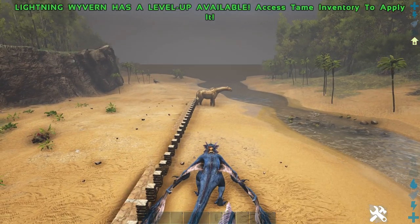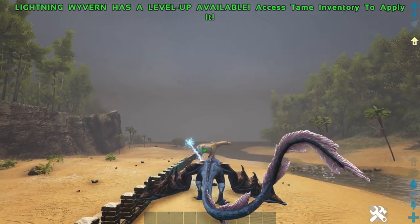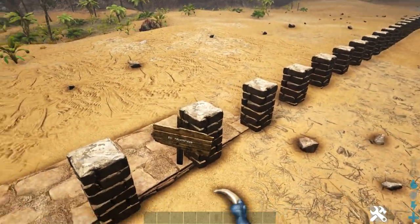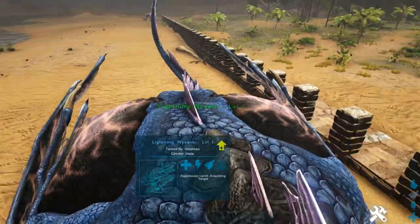First we'll compare their range attack for their breath. The Lightning Ribbon is better than the Fire Ribbon and the Ice Ribbon, and that's up to 19 to 20 foundations, so that's not too bad - but the Managama is so much better.